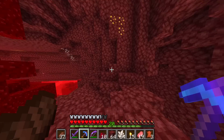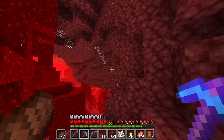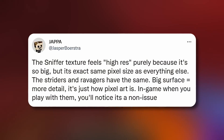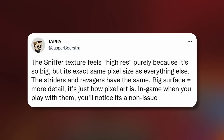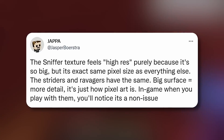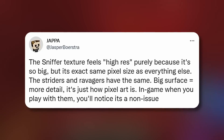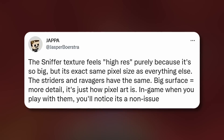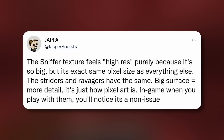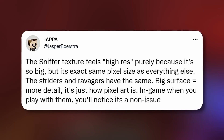This is a very important tweet that many people have been discussing. Japa, the game art director and pixel artist for Minecraft, tweeted: 'the sniffer texture feels high res purely because it's so big, but it's exactly the same pixel size as everything else — the striders and ravagers have them the same. Big surface equals more detail, it's just how pixel art is. In games when you play with them you'll notice it's a non-issue.'